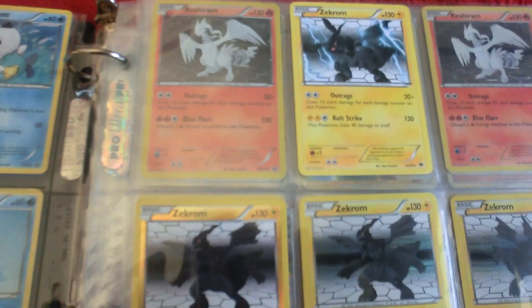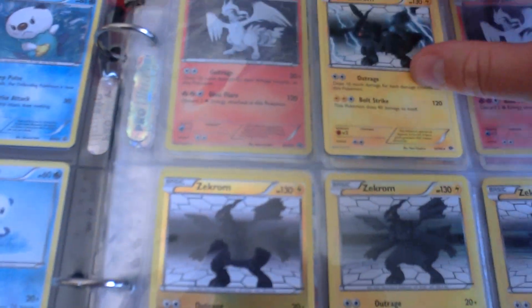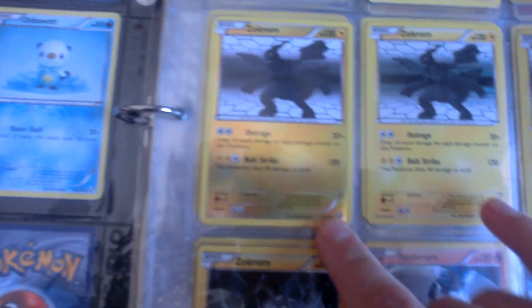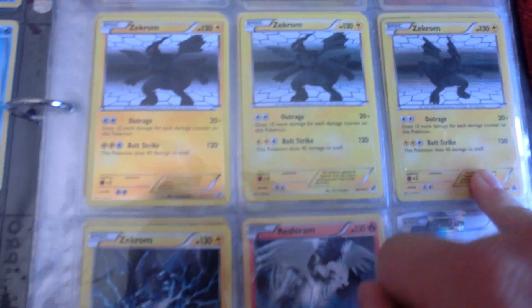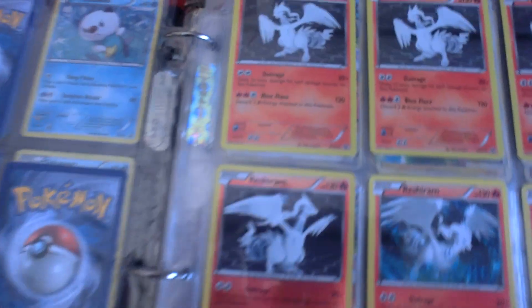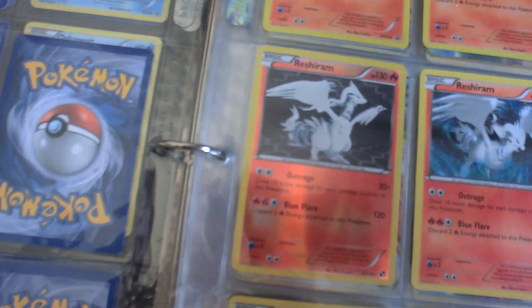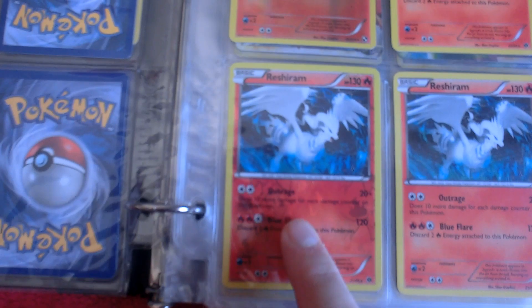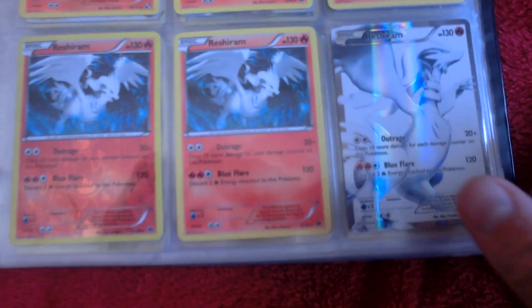Let's get going. I got my Zekrom page — we got the Next Destinies ones here, Reverse Holo from Black and White, Black and White base, the tin promo, and another promo. Then Reshiram: we got three of the tin promos, Reverse Holo Black and White, three of the Next Destinies Reverse Holos, and we got that Full Art right there.